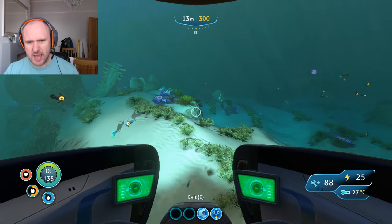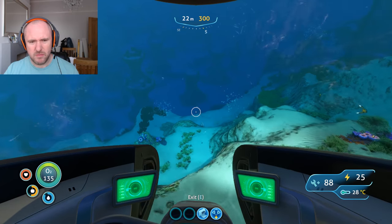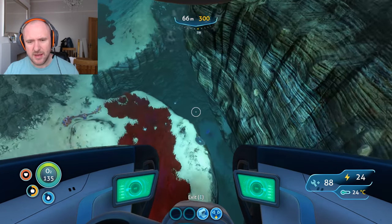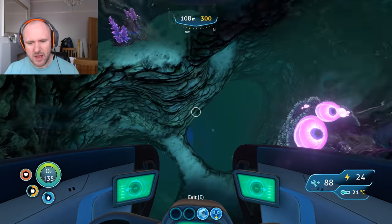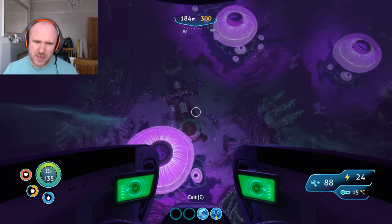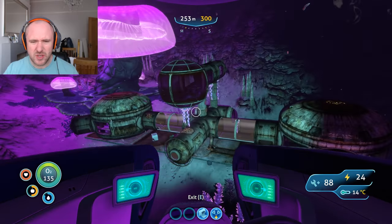The multi-purpose room doesn't come as a fragment — it's actually a base that you scan. There are a couple of bases on the mountain islands, and there we go, there's our first multi-purpose room. It's actually got the glass observatory as well.